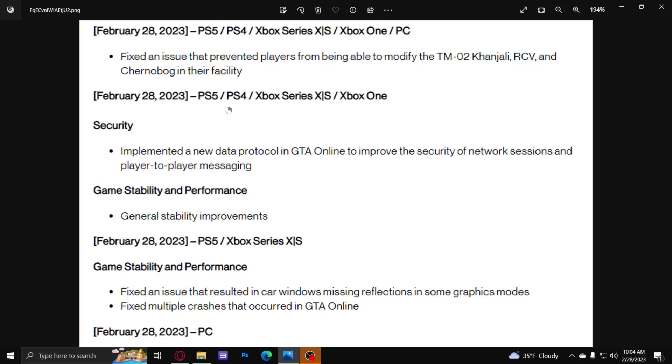February 28th, 2023 — PlayStation 4, PlayStation 5, Xbox Series X/S, and Xbox One. This does not include PC. It looks like they implemented a new data protocol in GTA Online to improve the security of network sessions and player-to-player management. If you didn't know, your IP is not hidden at all in GTA. I would always advise people to play with a VPN so you don't get DDoS'd. It's peer-to-peer — when I start up a session, other players are connecting off of my internet connection, not a Rockstar server.